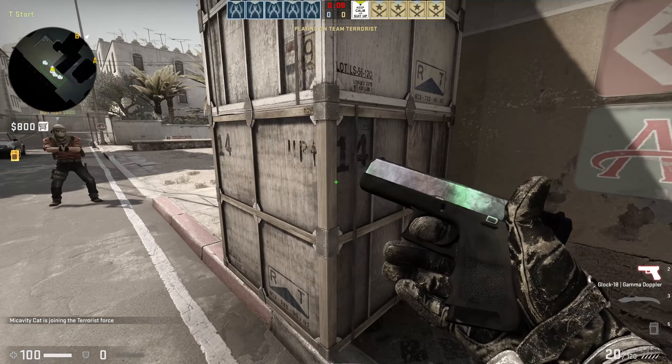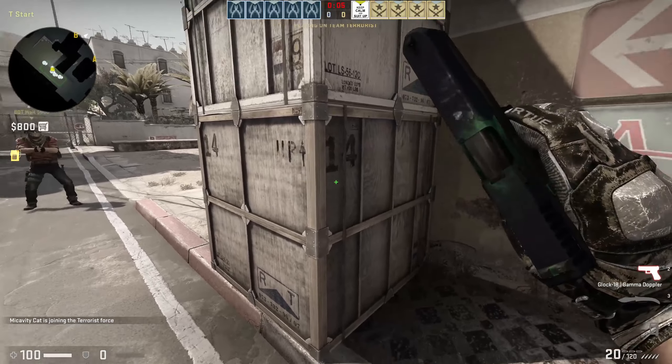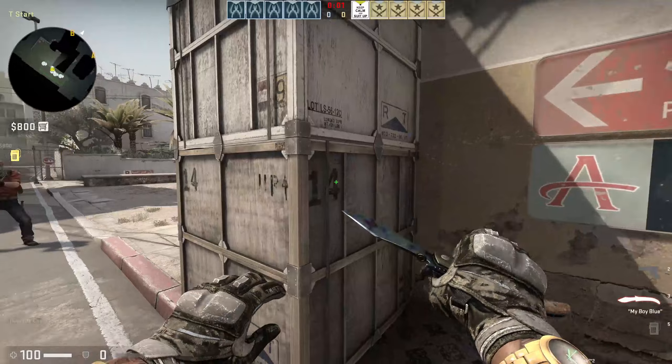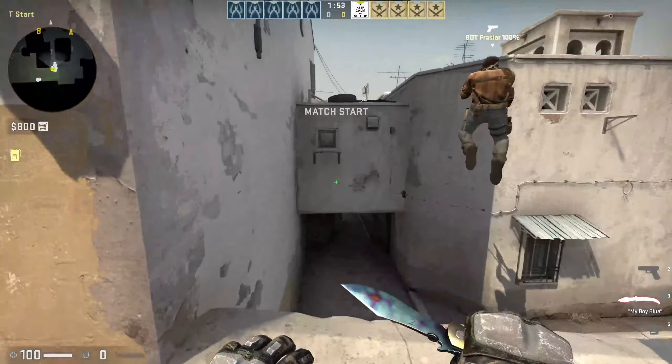Here's my Gamma Doppler Glock — I love this skin so much — and the blue on it. All right, now we've got a little bit of money, so let's get into the crafts.